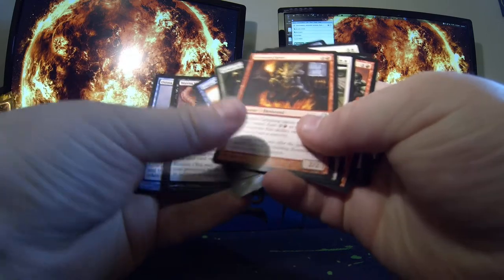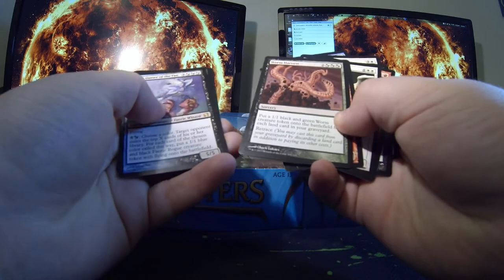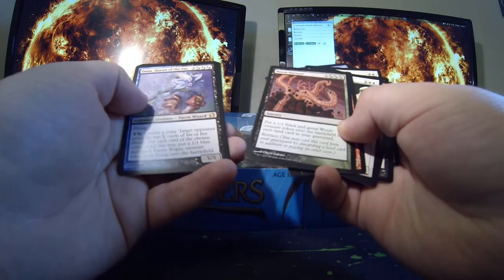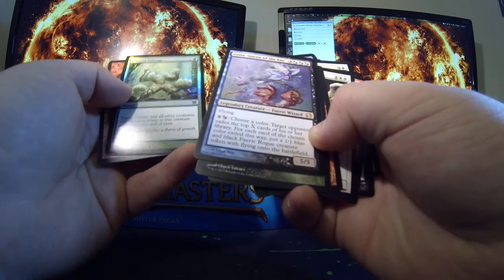We've got Flickerwisp, Grin and Gingness, Wormharvest, and Flickerharvest. Una, Queen of the Fae, and Echoing Courage is my foil for this one.